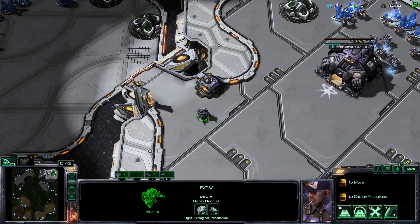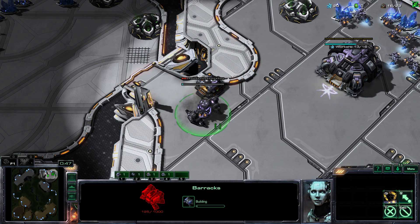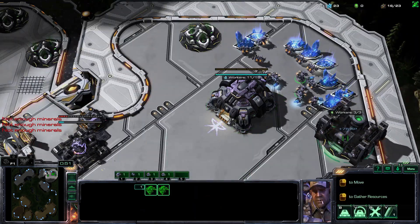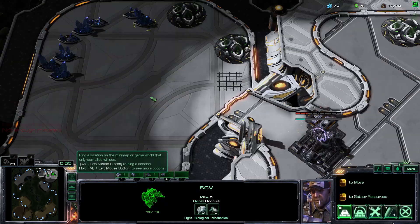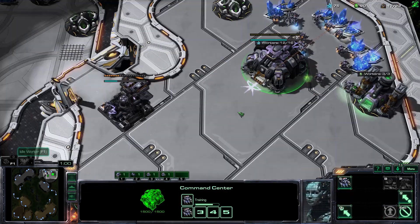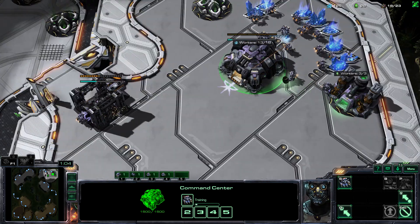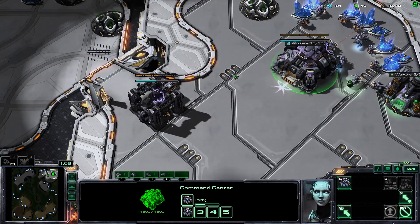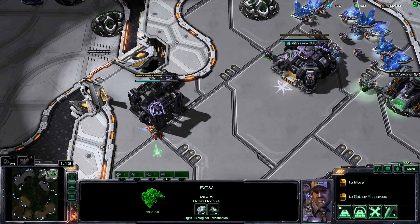Unless he's a very high tier Terran player, he's probably not gonna notice the difference. Because we get our factory faster and we have two reactors, you can get four Widow Mines out at about the same speed as it takes to get three without a reactor. And you don't have to swap the add-ons over, so we're still gonna be getting a lot of bio.